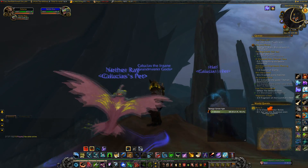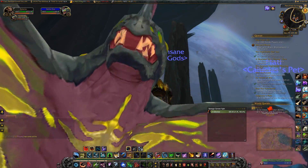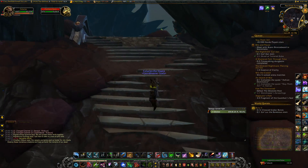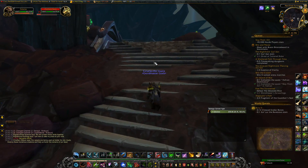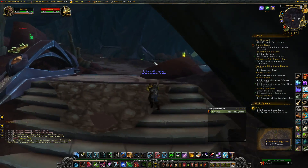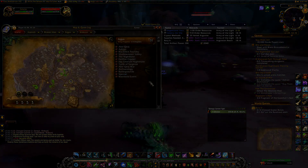Those are the four new pets now tamable for hunters in patch 7.3, and all of them are non-exotic. I believe there are worms coming out in Mak'ari — more like grubs, but they're part of the worm family which does require Beast Mastery exotic to tame — but Mak'ari is not out yet, that comes out the second week. Anyway guys, I hope this video was helpful. If it was, leave a like, subscribe to the channel for more videos like this, and I'll see you in the next one.